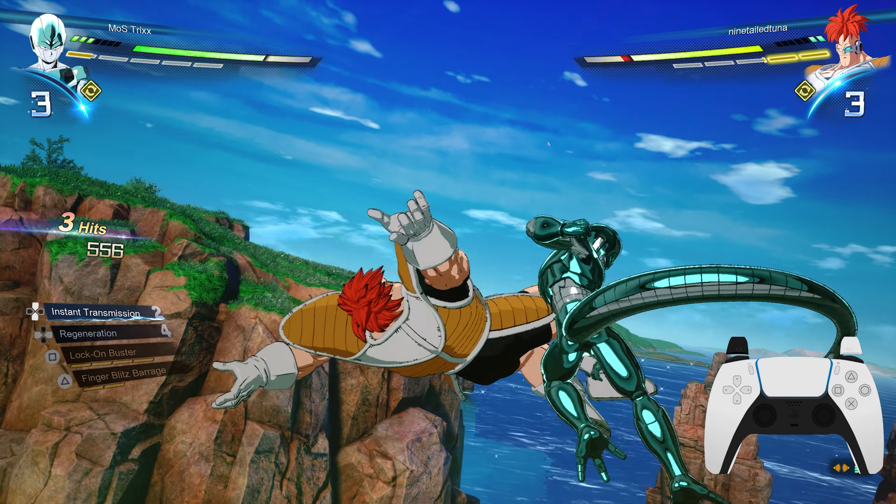Another great way to use ki-blasts offensively is to circle around your enemy while using them. If they want to sit in one position and deflect but aren't rotating with you, they're going to get caught and you can get some sizable damage — or dash in and go for a combo. This works especially well if somebody is scared of ki-blasts because you've been lighting them up all match. They'll try to read you and farm skill stocks, which means you can open them up or get behind them with a vanishing assault.